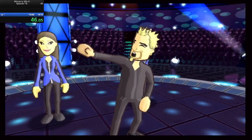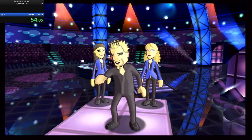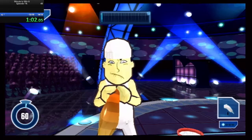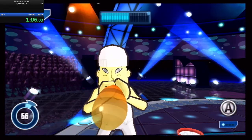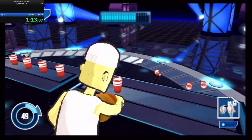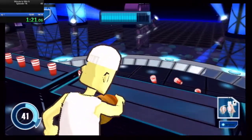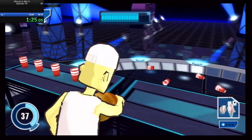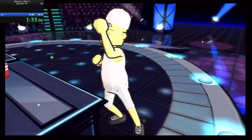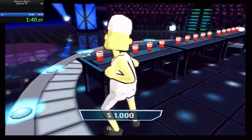Let's take a look at your Level 1 blueprint. You've got a minute to win it. Good luck. The game begins in three, two, one. One thousand dollars — you banked a thousand dollars. Level one complete.